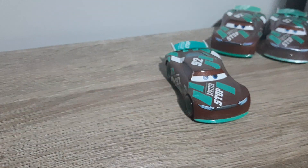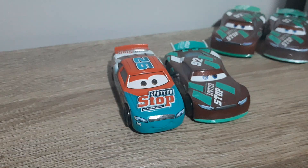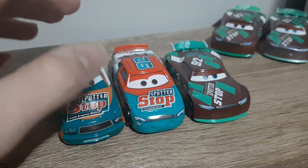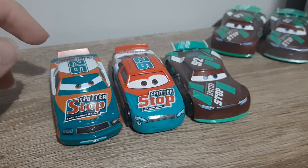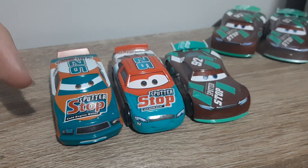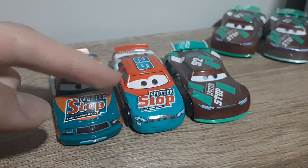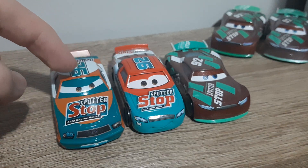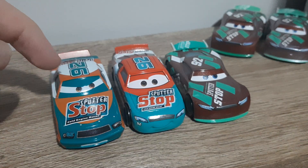Now let's do the lineup of the three Sputter Stop racers from the movies. We've got Sheldon Shifter from Cars 3, Murray Clutchburn from Cars 3, and Murray Clutchburn from Cars 1. The two Murray Clutchburns are quite similar, but the way they've designed it, you can definitely tell they're related while at the same time they've made the newer one a lot more modern. The colors are a lot lighter, the Sputter Stop logo is different, and the number font is different.